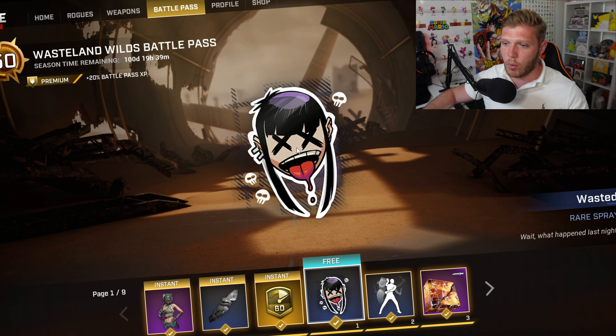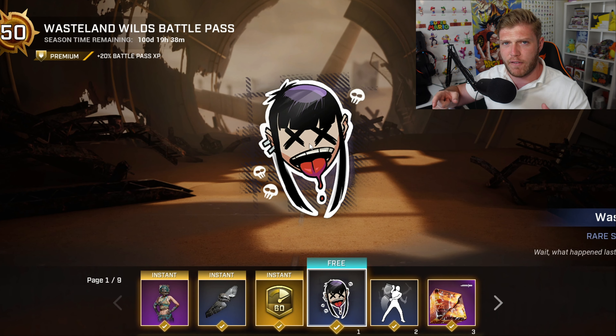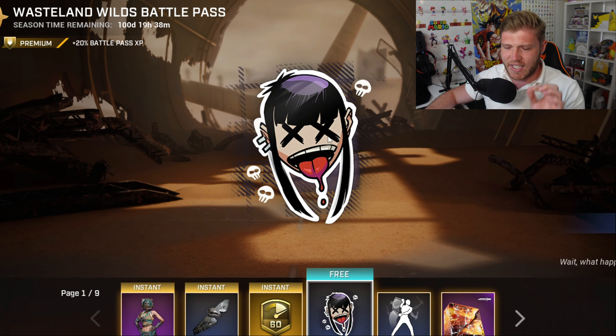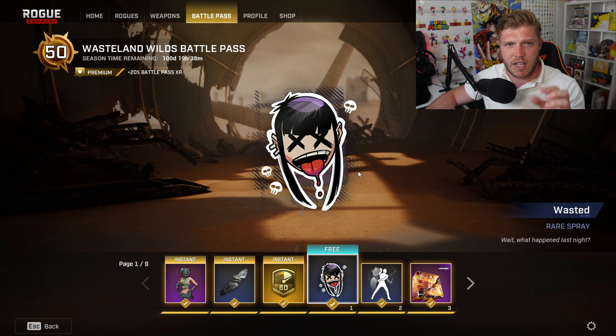The first unlockable is this cool Wasted Rare Spray. This is Switchblade with the crosses on their face. I do actually think I've seen this one before, but I'm not 100% sure. So I don't know if this will be on the actual release of the Battle Pass, or if they're going to replace it.